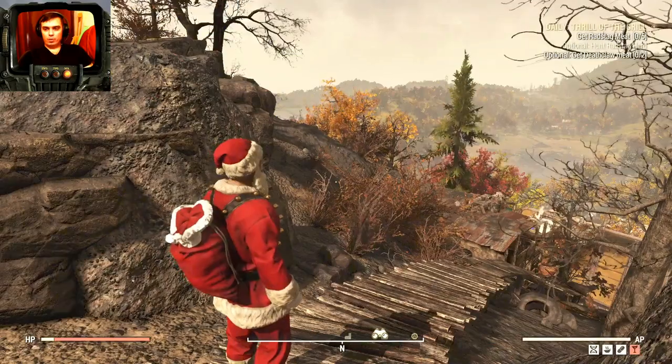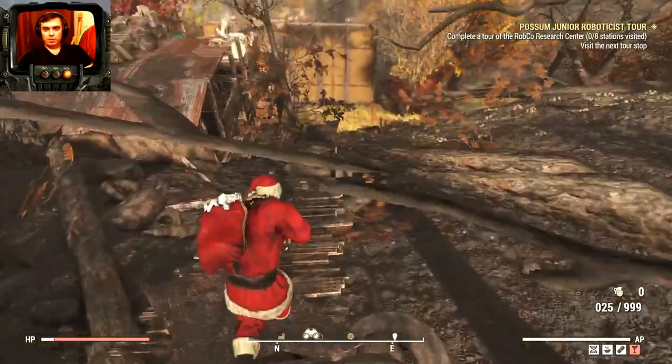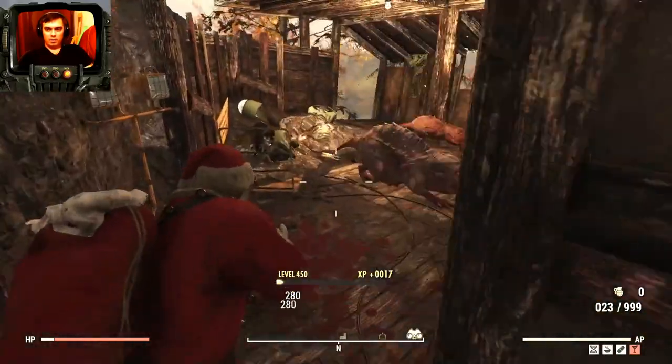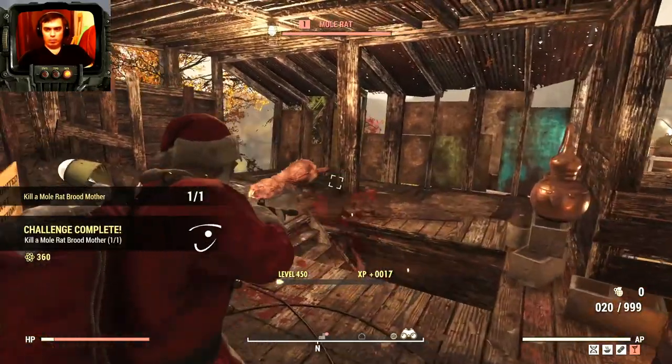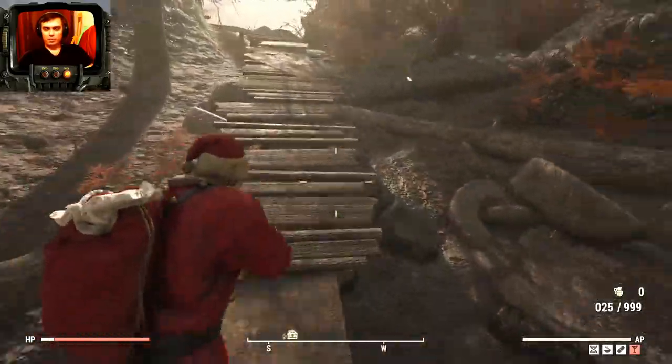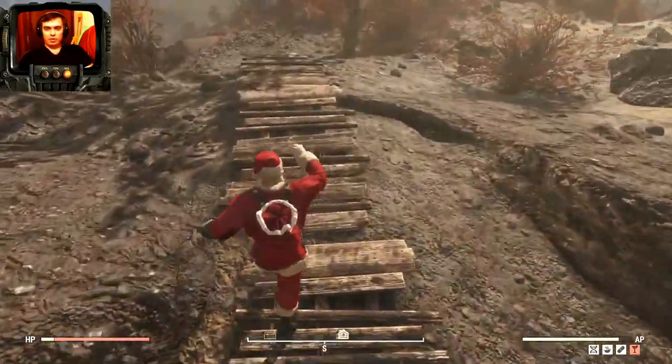In Widow's Perch — you'll appear here, all you gotta do is just run down a little bit — and kaboom, there she is! We get our 20 atoms. Super easy. Another challenge done.